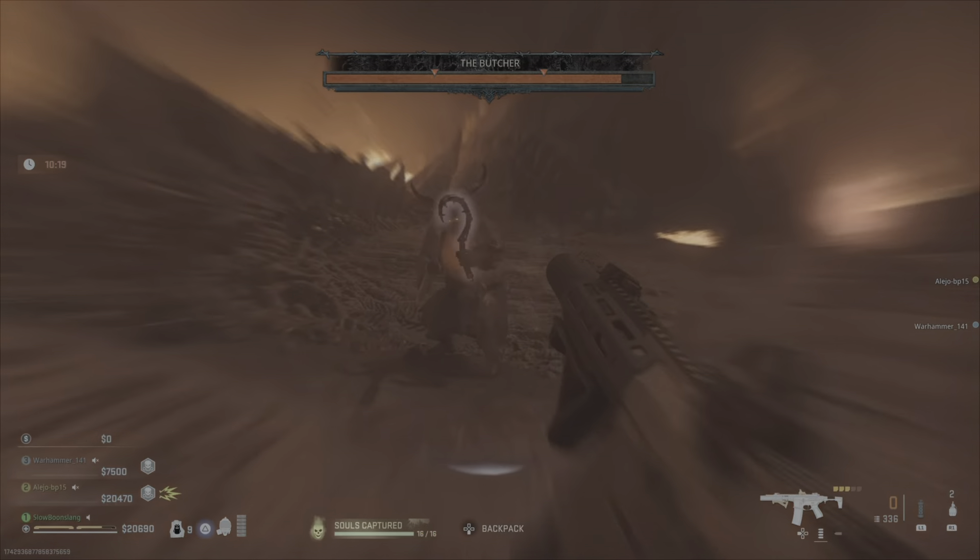Go for headshots on the horde. I also recommend always having one or two self-revives before you go in, because it is likely that another team can come in behind you through the portal and take you out. Make sure you have self-revives to get yourself back up. Keep checking the portal because another team might come in and just third-party you.